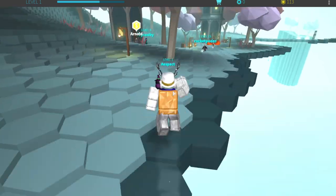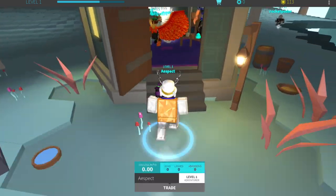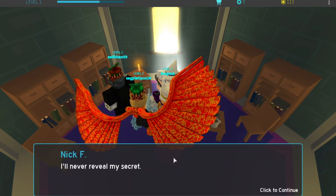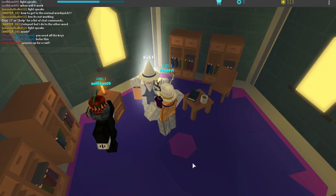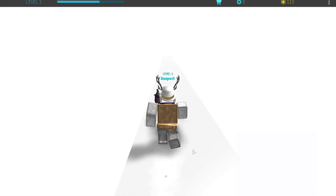Jump across these blocks and keep walking past the first tower to the second tower. When you enter, there will be someone named Nick F. Click on Nick F and he will say 'I will never reveal my secret.' Then type in the chat 'White Speaks.' When you hit enter you will be teleported to a white place.